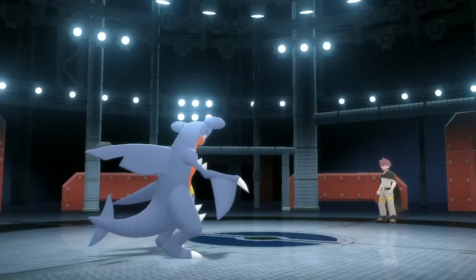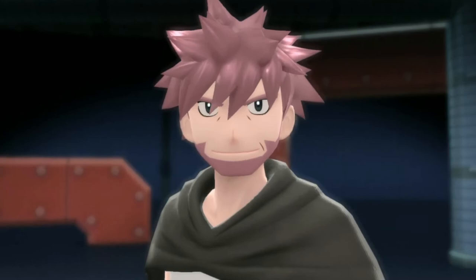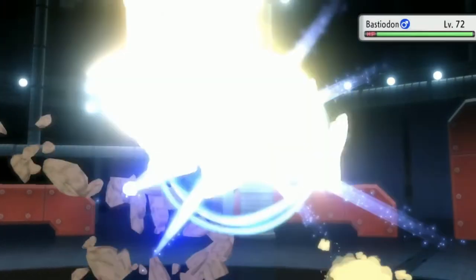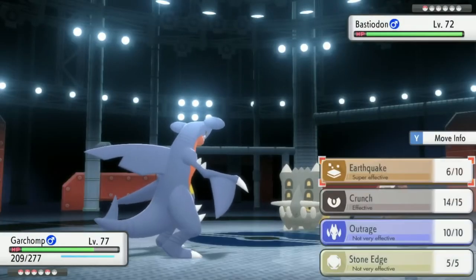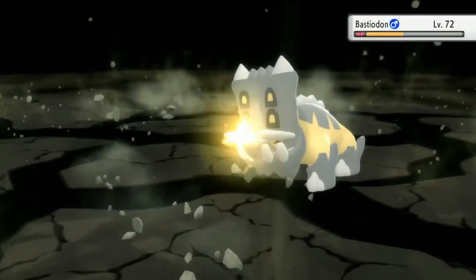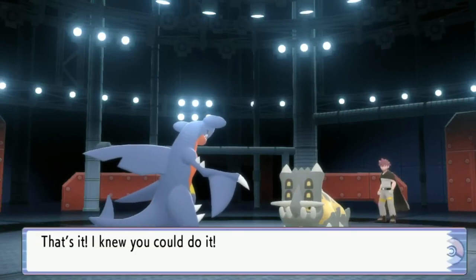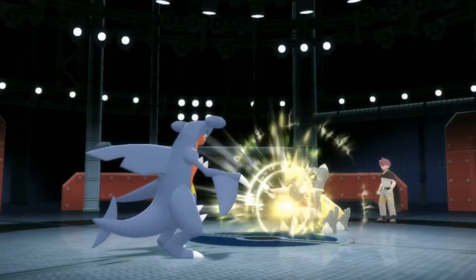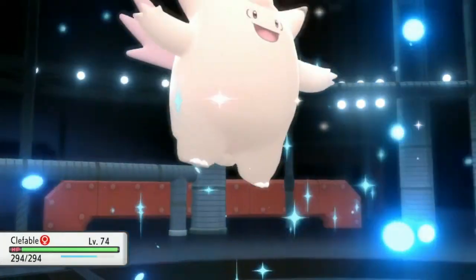Scizor levels up. Bastiodon is next — this guy's gotta have Sturdy too, so it'll probably take two hits. If he knocks out Garchomp we might be in trouble. He had Sturdy — and he's on one HP. What's he gonna throw at me? Oh, Clefable is actually going to win this for us! That's crazy — wasn't expecting Clefable to make an appearance here.